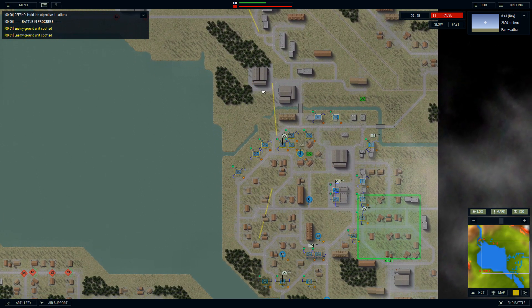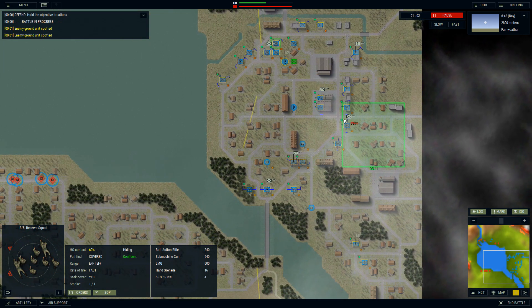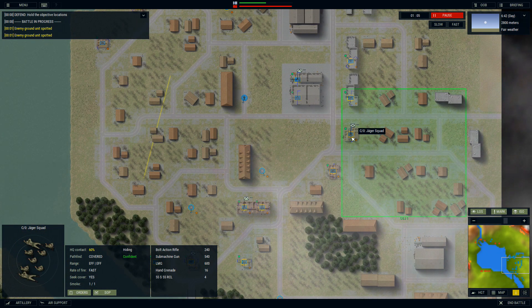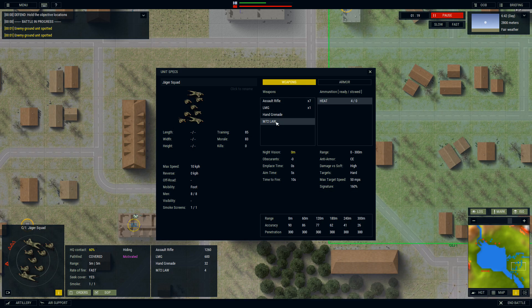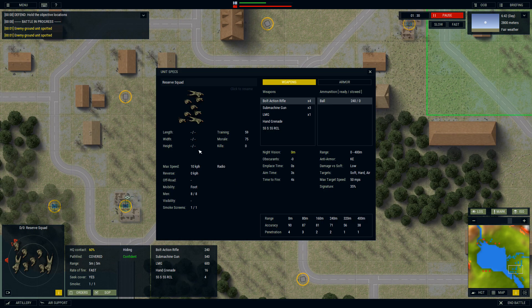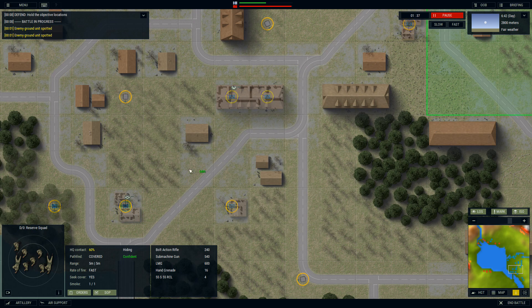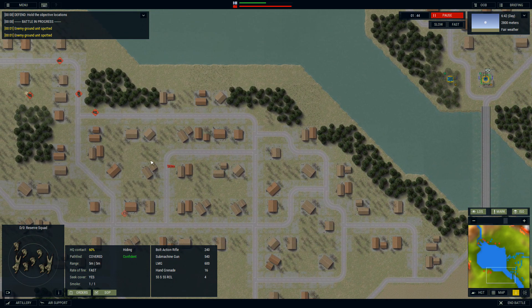There's a recon here and a recon there. These are reserve infantry — not very good — and they're firing at effective range. Now we have our Jaeger squad over here — their training is high, 85. They have an M72, a better anti-tank weapon than the old Finnish 55S recoilless, which is not as good and they have fewer of. When we use them, we want to be within short range, open fire, surprise the enemy, and take them out.